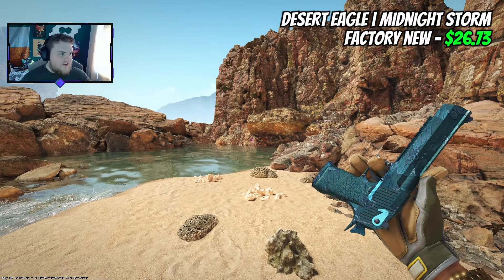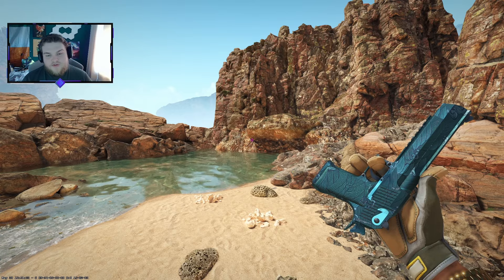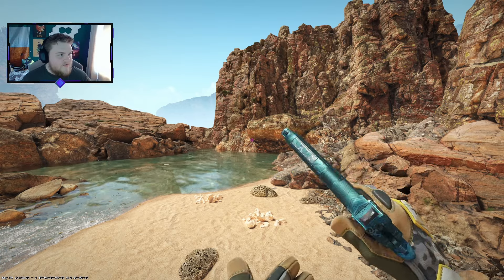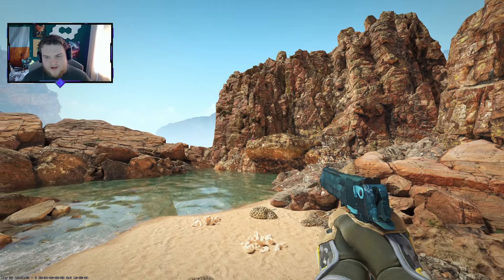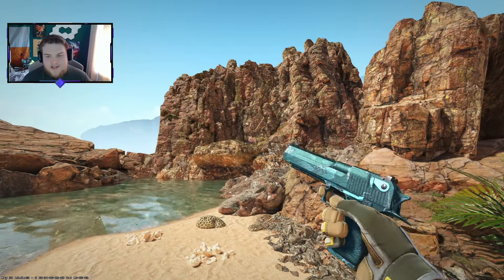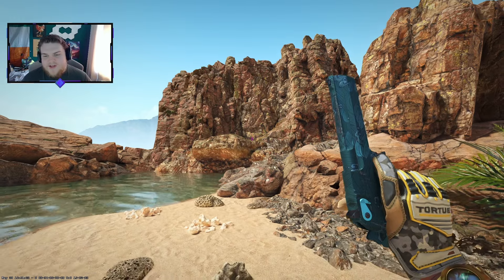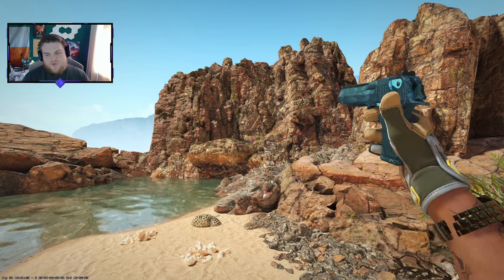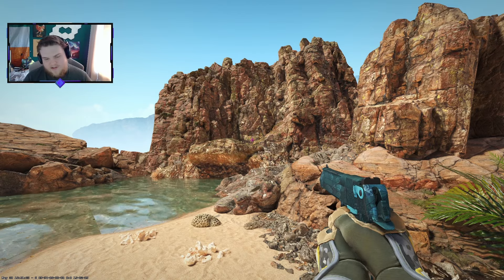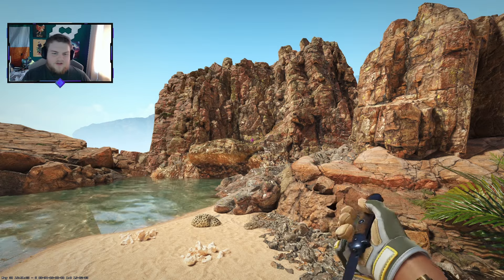For the Desert Eagle we're going with the Midnight Storm in factory new — about $26-$27. These prices are from May 31st so there may be some variance. I didn't overpay for a low float; this is actually around a 0.05 float and it looks pretty clean. On T-side and CT-side force buys and low buys you'll pull out the Deagle a lot, so it makes sense to put some budget toward it over the Five-SeveN or Tech-9.